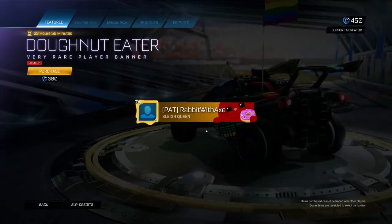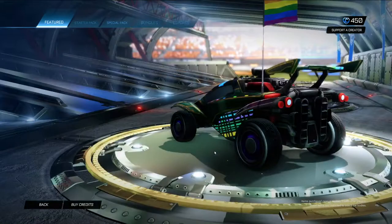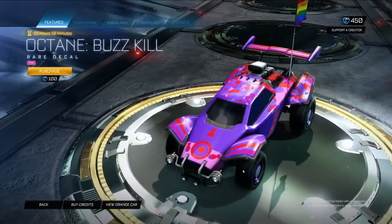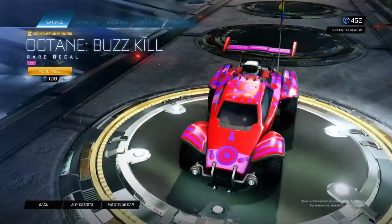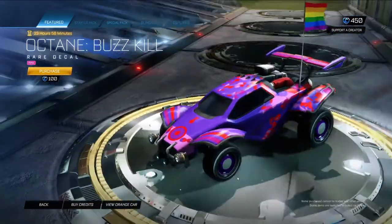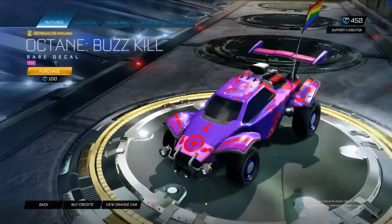Donut Eater in Crimson — you've got your red rabbit creature in your donut. Very cool. We also have Octane Buzzkill in Pink. That's nice, I like that. Very, very vibrant even against red. I like that, and the little Buzzy Bee or Wasp, whatever it is.